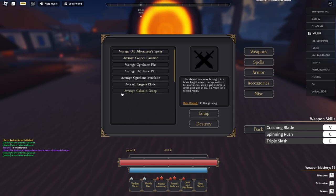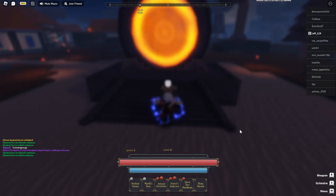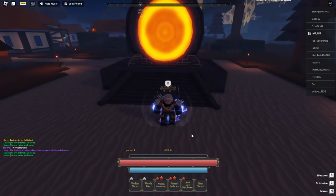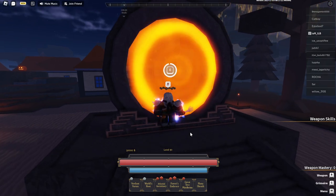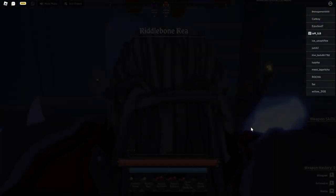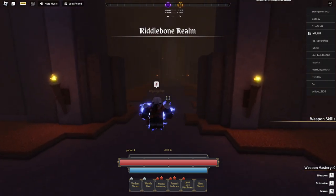It's called the Gauntlet's Grasp. It does 10 blunt damage and it is a strength weapon. Yes, his hand is a weapon.